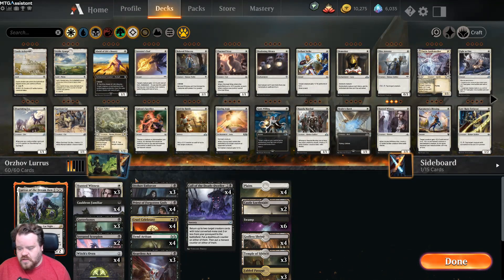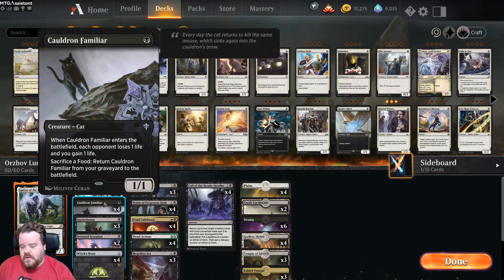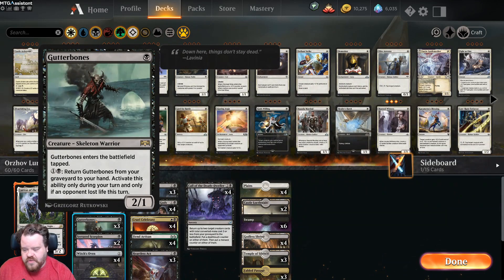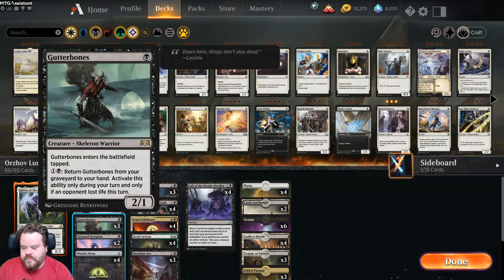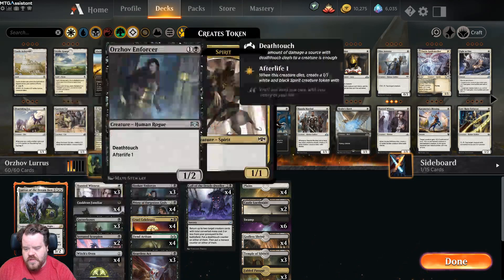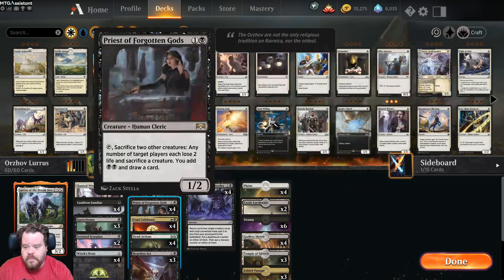Almost everything in the deck does something when it comes in or when it dies. The whole idea is to sacrifice stuff and get stuff killed. Hunted Witness: when it dies, create a 1/1 soldier with lifelink. Cauldron Familiar goes with witch's oven. Gutter Bones: enters tapped, but for two mana you can return it to your hand only if the opponent has lost life that turn. Serrated Scorpion: when it dies, deals two damage to each opponent and we gain two life.